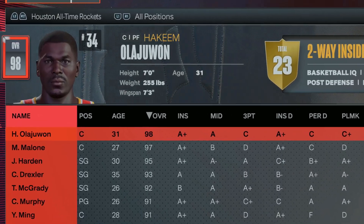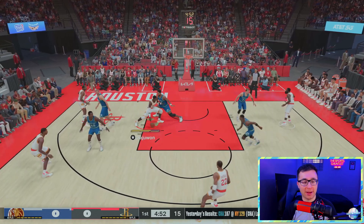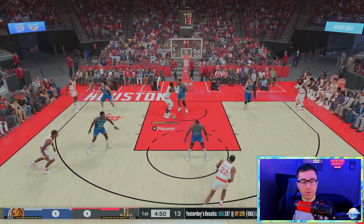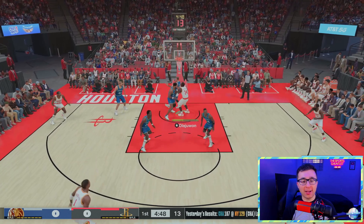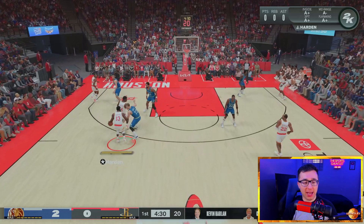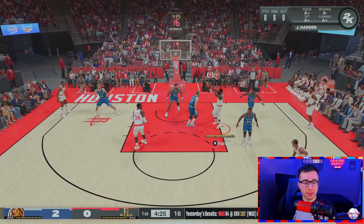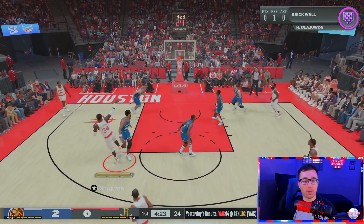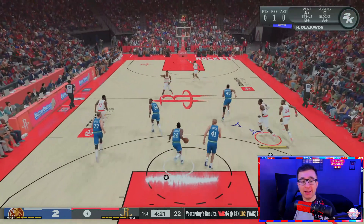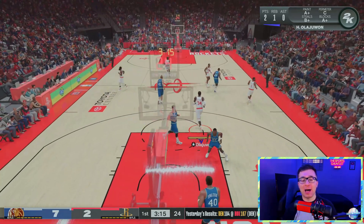For the letter H, it's Hakeem Olajuwon. Let's go inside just like we did with Giannis — nobody's stopping Hakeem in the paint. Spin move! Hakeem! Oh my God, Hakeem got it back! Pump fake — oh my goodness, he got swatted! Hakeem actually has a good mid-range shot. It's open — oh, he didn't put it in! Hakeem, back door — there it is! Finally, Hakeem Olajuwon puts it in.